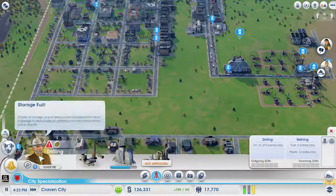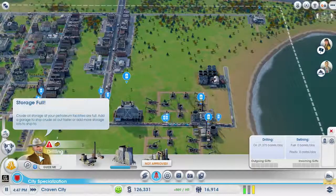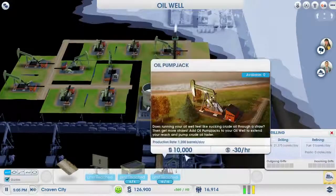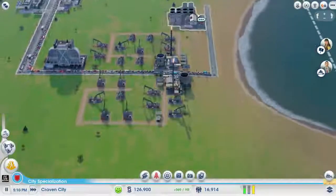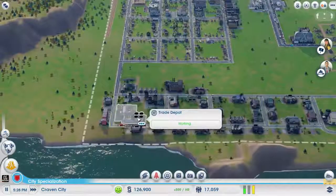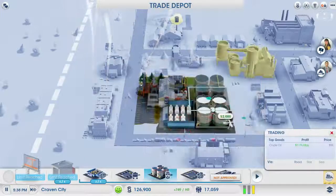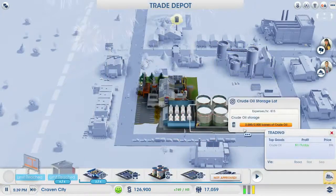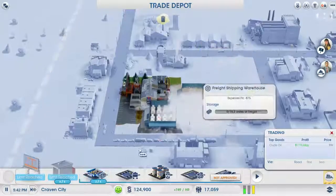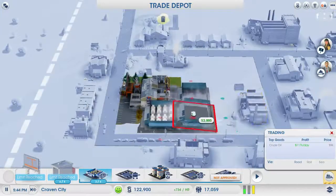Storage full. Add a garage to ship crude oil out faster. It's not that one, it's this one — nope. We want to get rid of that. We'll just have this one as freight — that should be fine for now.